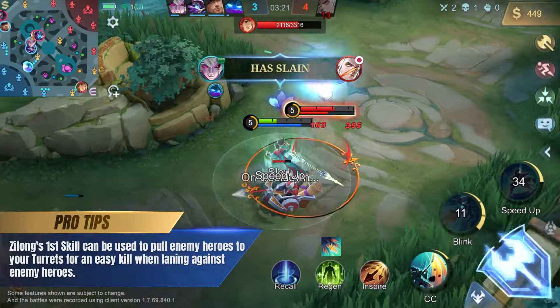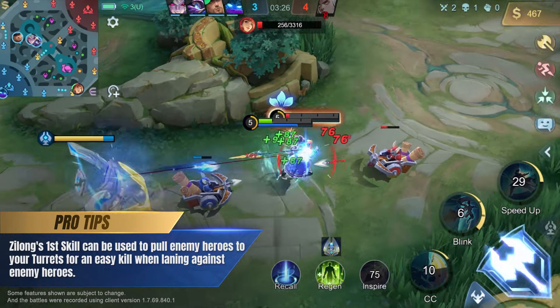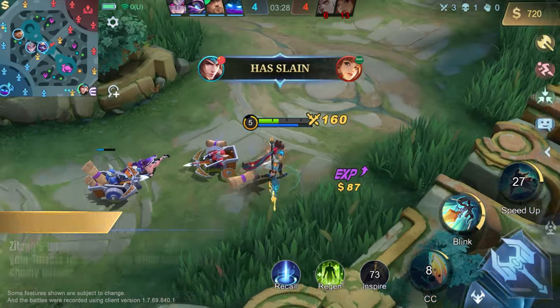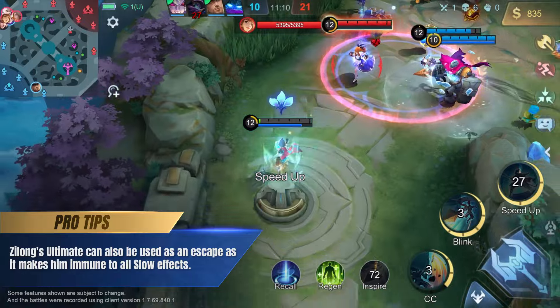Zilong's first skill can be used to pull enemy heroes to your turrets for easy kills when fighting enemies on the lanes. Zilong's ultimate is also a good escape ability as it makes him immune to all slow effects.